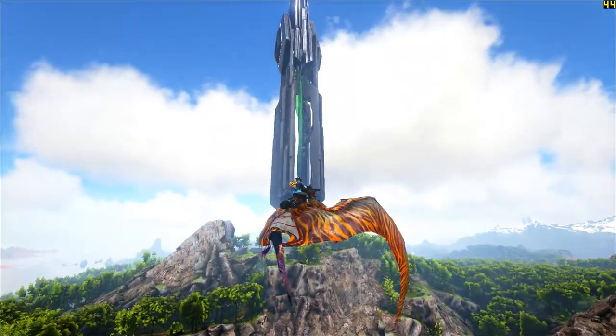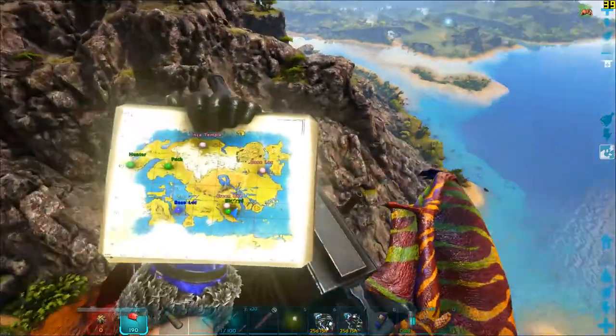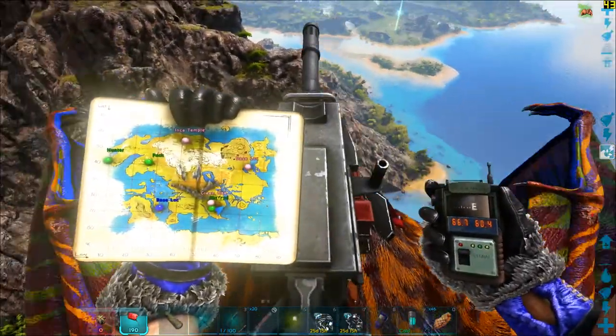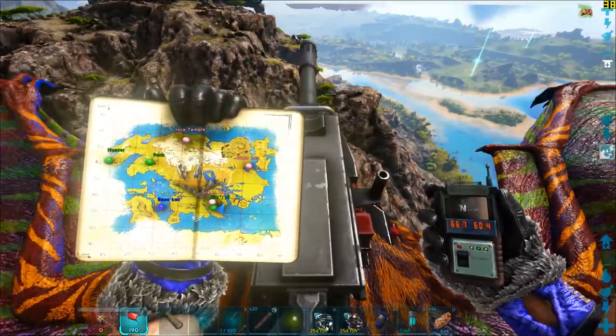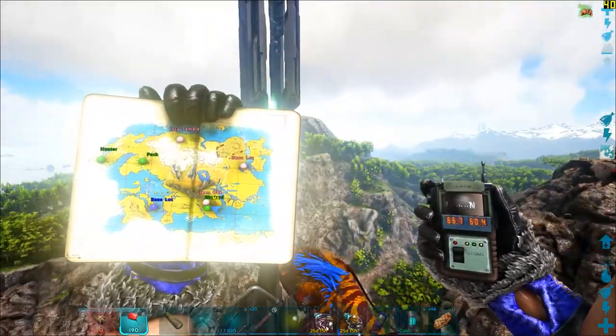We are currently situated close to the Green Obelisk. Let me show you where I am on the map. The artifact is present in the Boskar Cave, and the Boskar Cave is found close to the Green Obelisk.